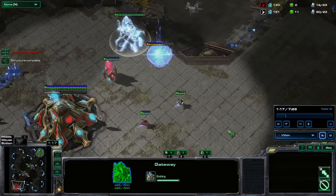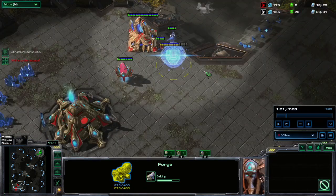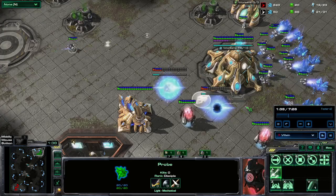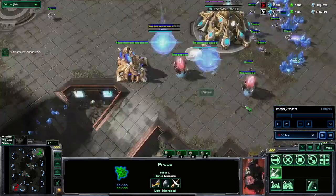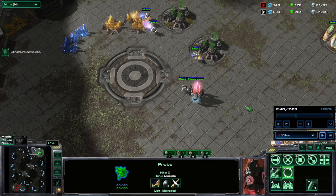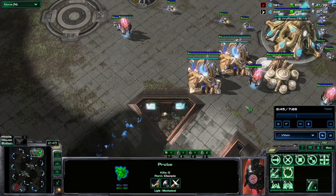Let's see what we scouted - a forge and a gateway. Because of this we decided to go double gate, figuring it's a four-gate, and then we're just gonna be cheeky and do a little bit of harass. We'll expand after the harass because he went forge instead of double gate. According to vibe, this is a very good way to play against a Protoss opponent, because two gates beats one gate.